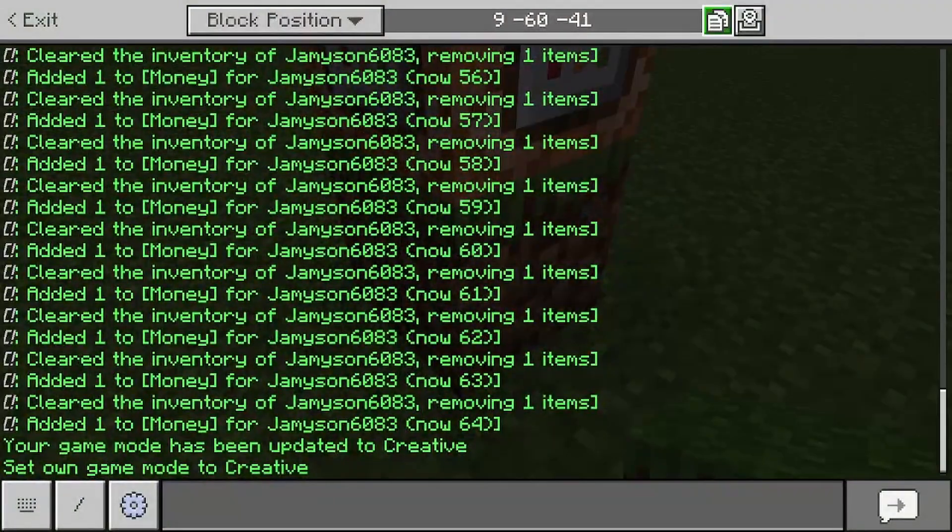It's the test command — this one will test if you have enough money. This is slash scoreboard players test at P money, or whatever you named it, 30 — or whatever you want the price to be. This is the price. Name it to the max amount — so if you're past a billion coins, you can't really buy anything. If somebody gets past a billion coins, that would be funny.